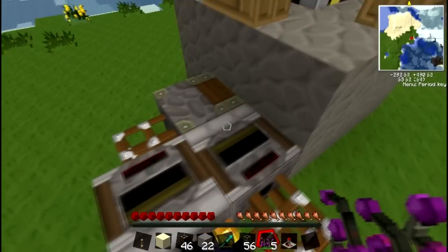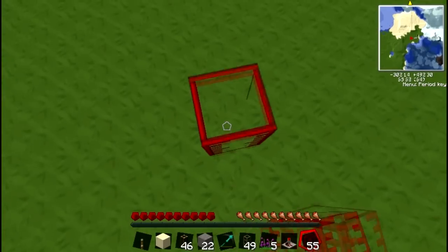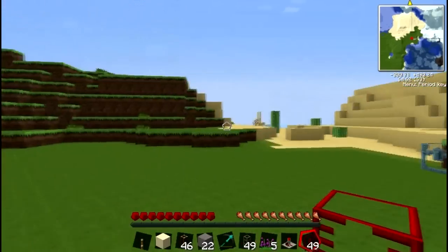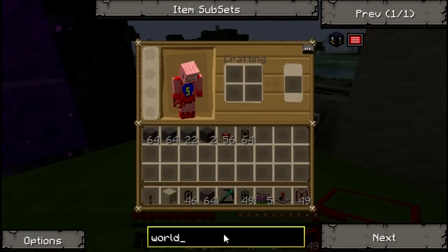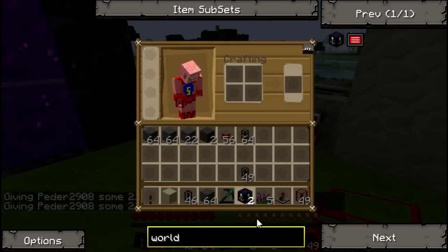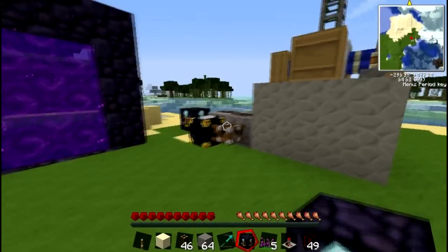It's a very simple and easy system to put up and it works great. Take a pipe and put it into your storage system however you want — from there you can pump the lava out and into whatever you'd like. One thing I forgot to mention: you need two world anchors. World anchors keep the chunk loaded — I think it's three by three chunks. Place one right by your system in the overworld and one in the nether as well.